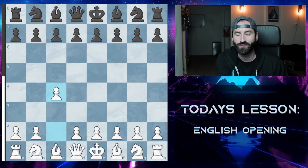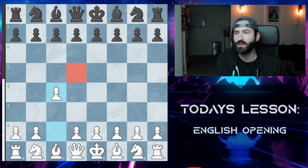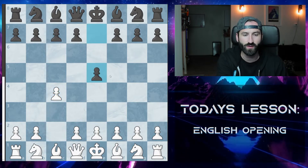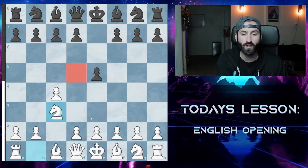So to start out, the English starts with C4, looking to control the D5 square. What you usually see from black is a myriad of different things, but usually you're going to see E4 or C5. In this case, let's go with the King's English variation, which is going to E4. The main things that white wants to achieve is to push this knight up to C3, further cementing control of that D5 square.